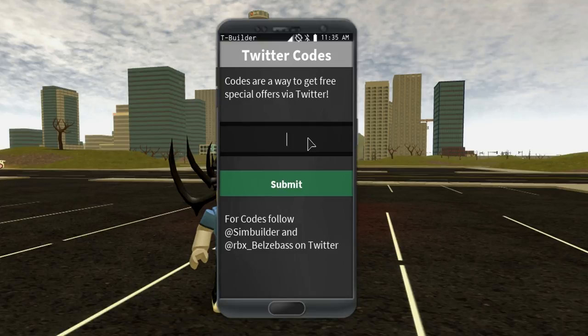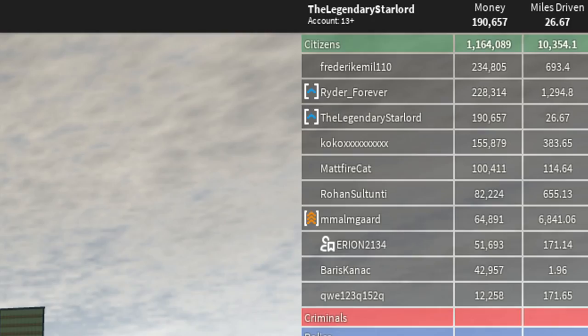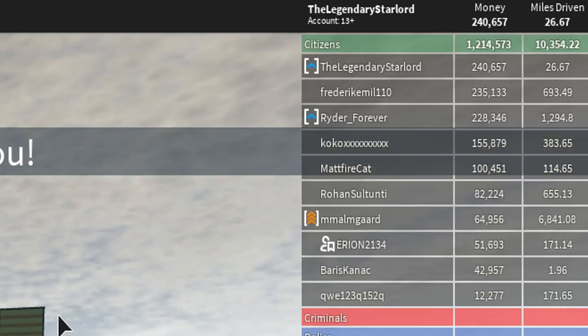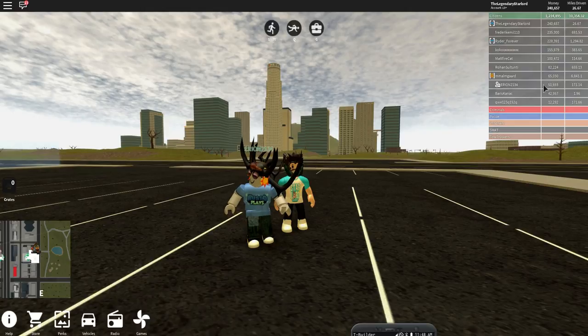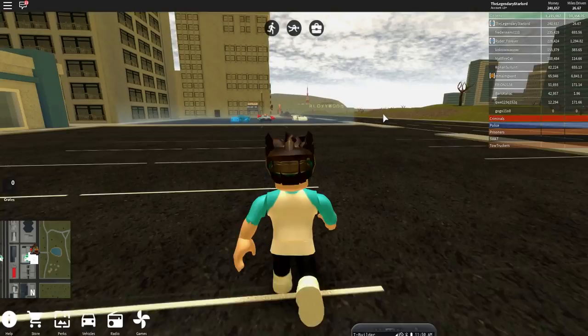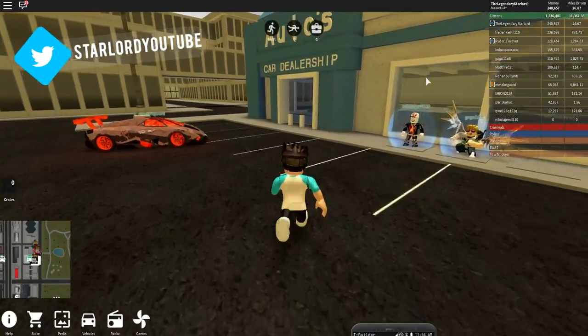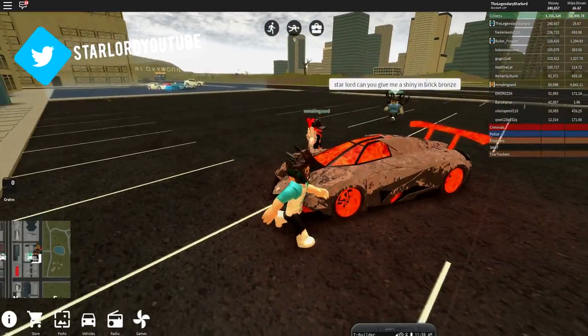I also have a very special code from a YouTuber that I know — he's a very awesome dude who does videos on this game too, and he's a really nice guy. His name is Matrix. Type in 'matrix' into the Twitter codes and click submit. Look at that — I was near the bottom of this list earlier when I first came into the game, but now I'm at the top of everybody. I have two hundred and forty thousand, six hundred and fifty-seven dollars in this game.